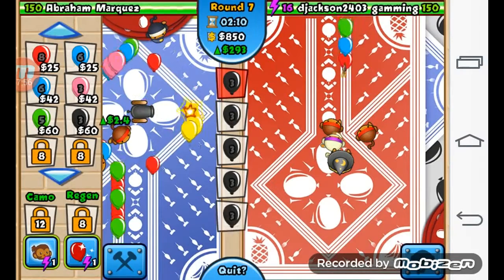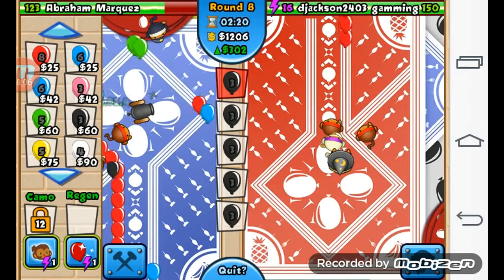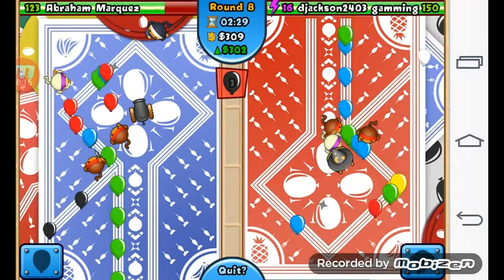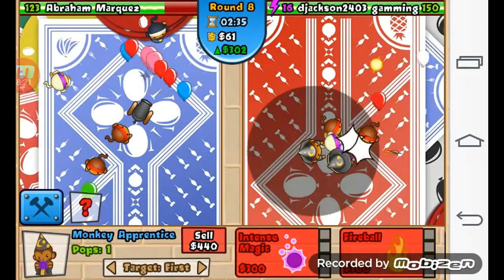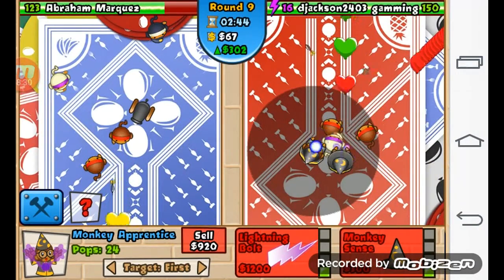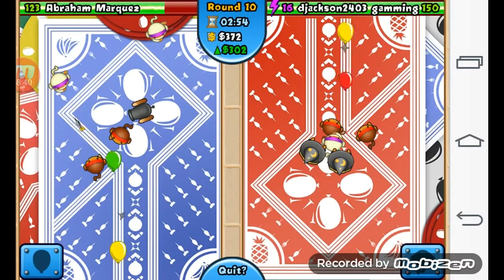You also have things called camos - you can probably guess from the name that they give you camo protection. Some troops can't see them so they get by defenses. Now I'm gonna get my lightning upgrade - boom, you see that? That's why the wizard is so good, because of that AoE it does on everything. It's really good for early game. He's down to 123 health now.